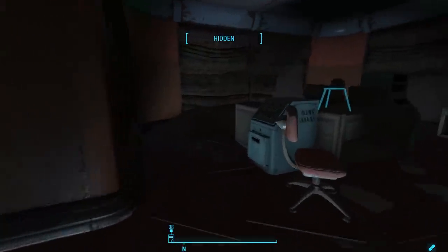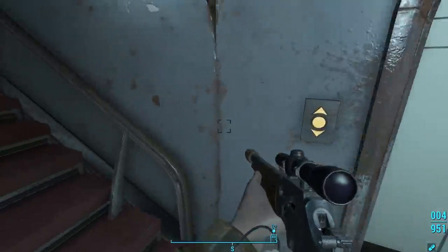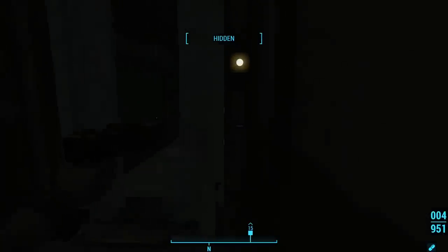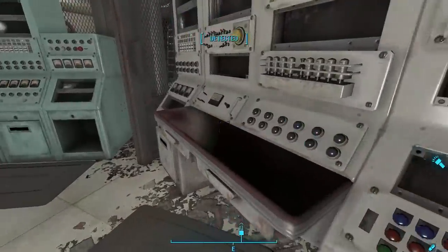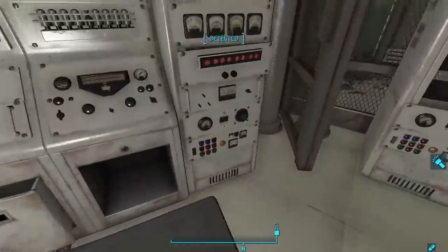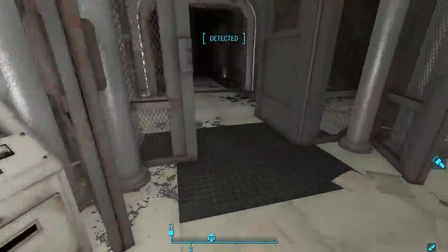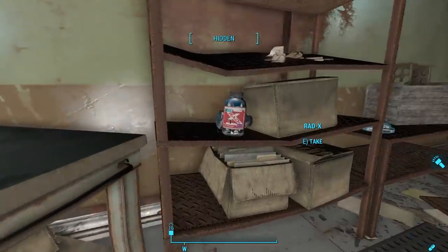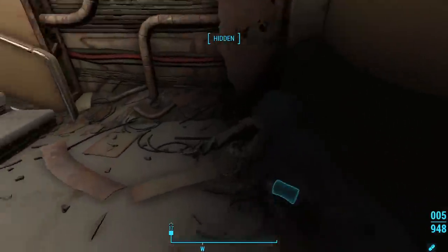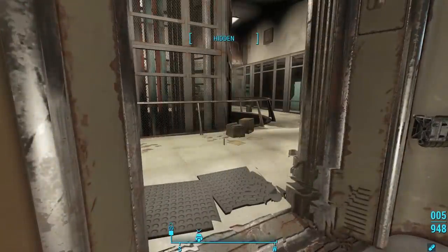The next room has a series of stairs leading to different storage rooms that we can explore, but we can't go any further until we take the elevator in the middle of the wall. At the top of the elevator, we find ourselves in a large shaft-like chamber. The terminal directly in front of us allows us to open a security gate where we can access two fusion cores. We can go out the door and unlock the room to the left, which gets us one more fusion core and a bunch of Radex. Then we head up the stairs, passing the skeleton of a pre-war scientist, to the next floor where we hear the Courser interrogating the Gunners.